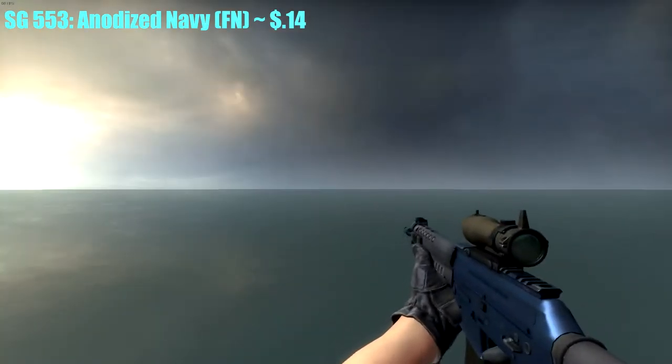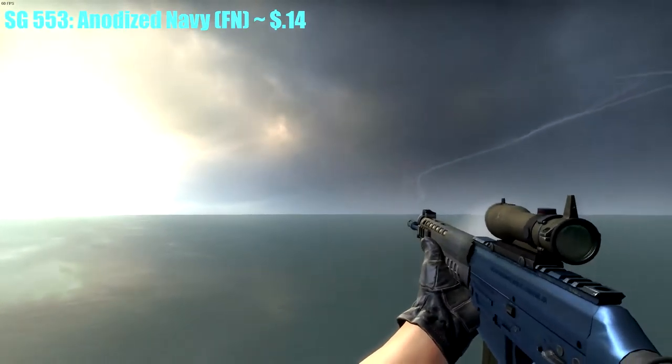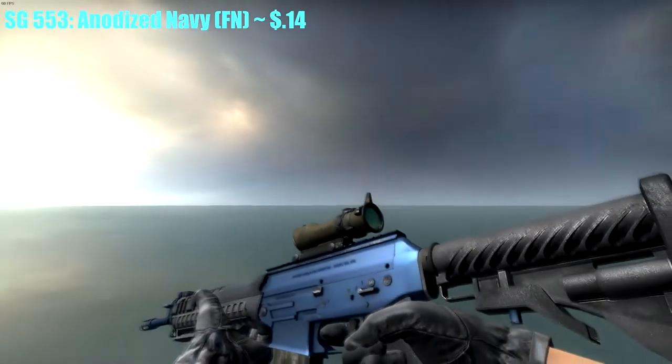For the SG553, I picked the Waves Perch — it's Factory New and was only $0.14. One of the cheaper ones and it's not bad for the price. It's plain blue, but that's what you get when you want a full blue loadout.